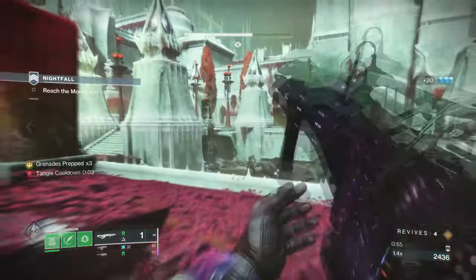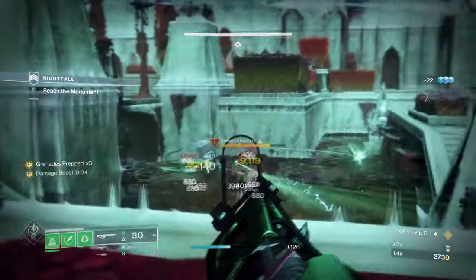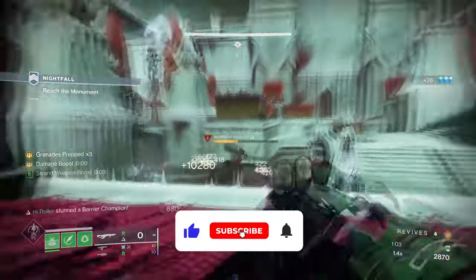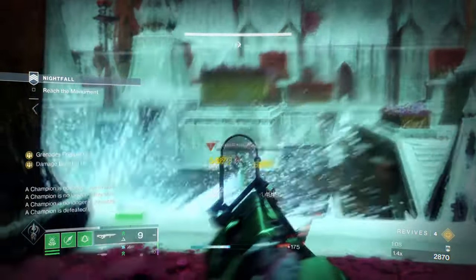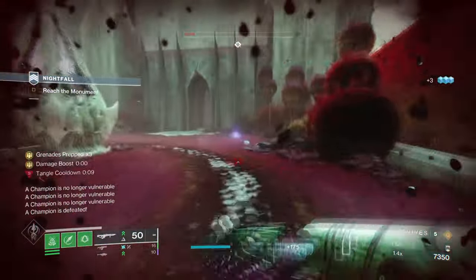Hello everyone and welcome back. In today's build, we'll be covering an absolute beauty of a build that is capable of clearing out high level endgame and Grandmaster content without the need of players doing much. I'm talking about combining the effects of Moth Keeper's Wraps and Whirling Maelstrom together for a semi-automatic build for clearing out all sorts of content.